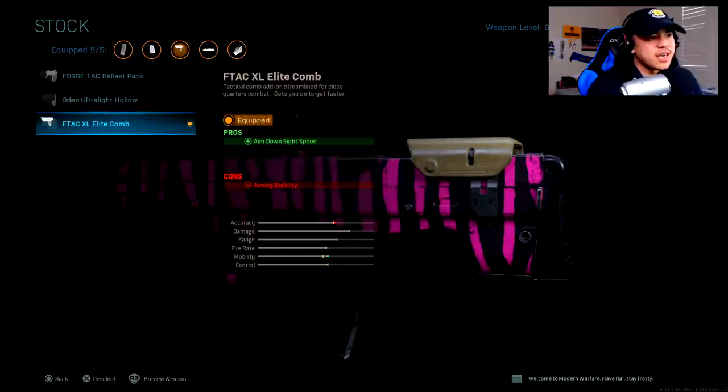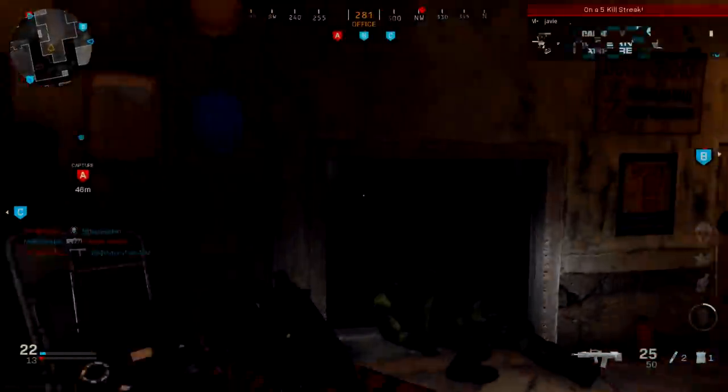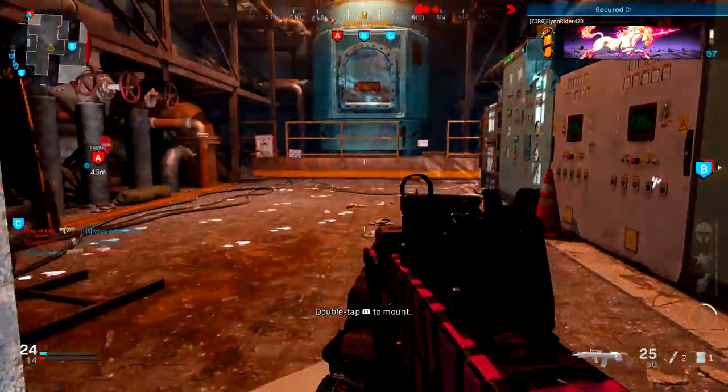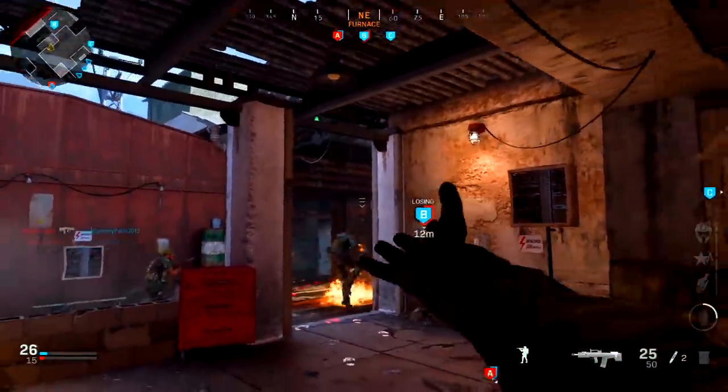For the stock I'm using the F-TAC XL Elite Comb Stock. The pro is aim down sight speed and the con is aiming stability. We're all in this for the ADS speed, and the aiming stability con — which is just weapon sway when aiming down sights — is not going to affect your accuracy at all, so don't worry about it.